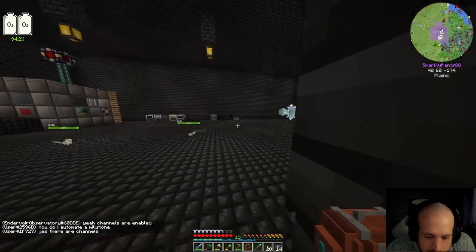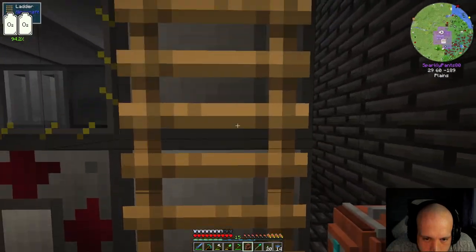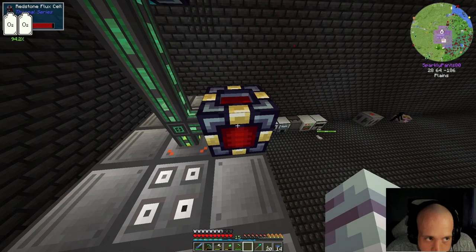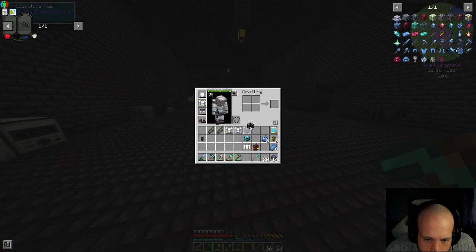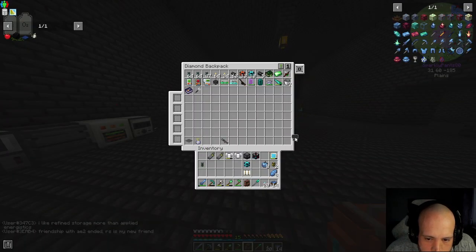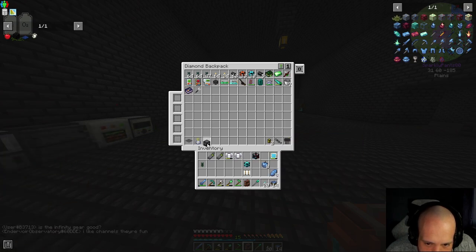We can instantly fill this thing — about there and we just do that, and we're full. Alright, we've got all this. Don't think we need any more of them just yet. This can all go over there — oxygen loader, energy, pipe.